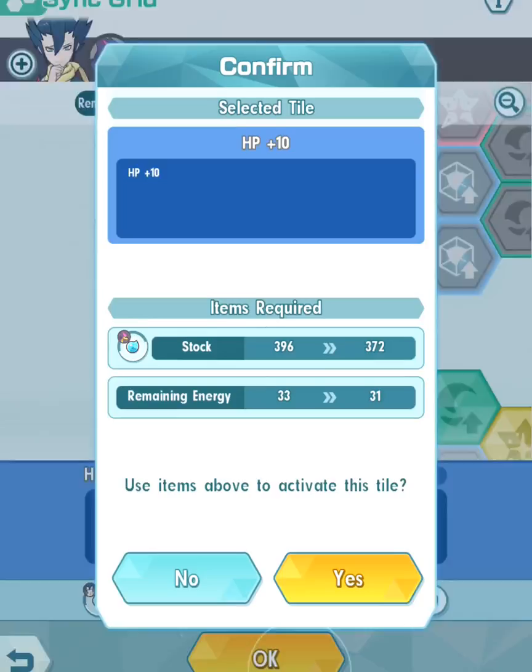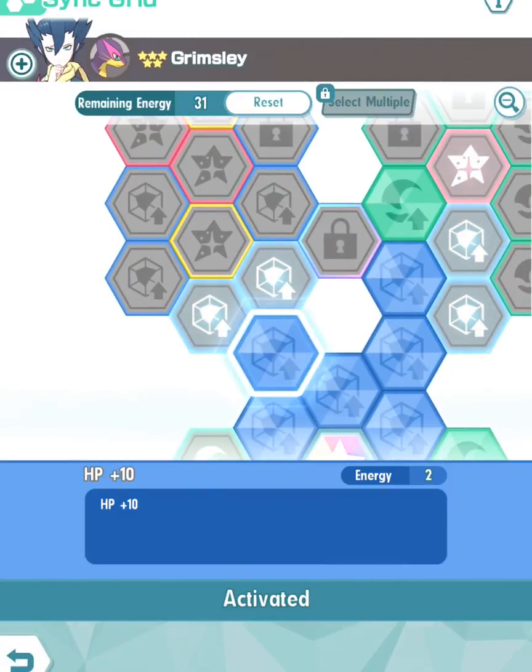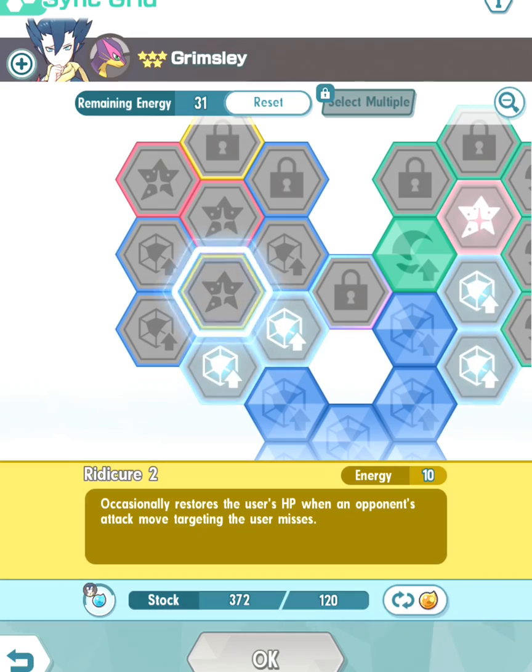Going to the top left, we're going to unlock the HP Plus 10 and then you could go to Special Attack Plus 5, either here or here. The reason is because we want to focus on Ridicule 2 — let's get into that.